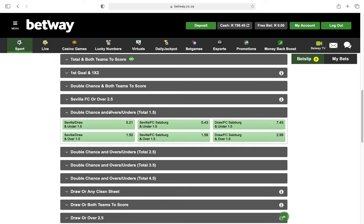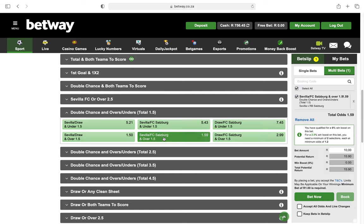For this fixture it will be Sevilla or Salzburg, and the goals will be over 1.5. You can see the odd is 1.59. I think I'm going to play this option for all the games actually.